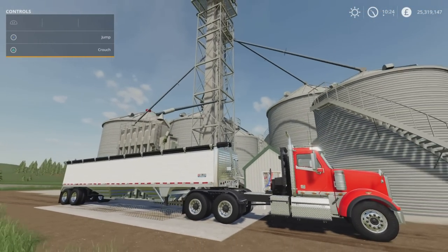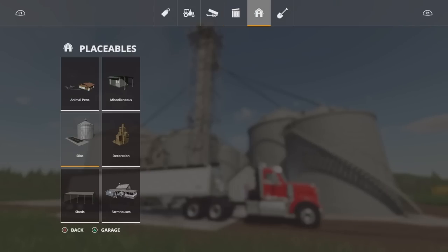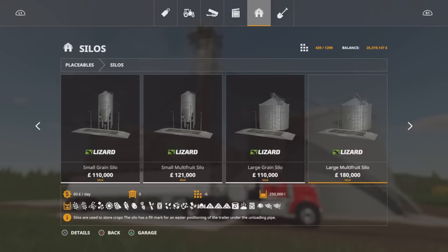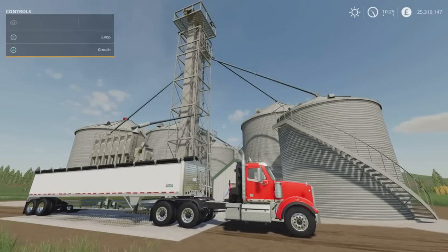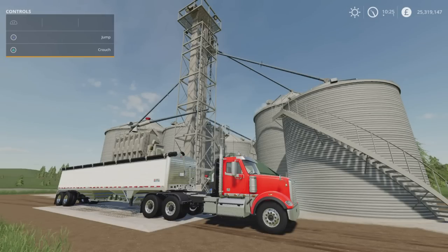You can go for standard silo fill or the manual Millennial Farms style - whichever you'd rather. You'll find this under Placeables. That is how it works. The Millennial Farms Silo is 350 grand but it holds 950,000 litres of regular crop types - it's not a multifruit silo, but 950,000 litres is not to be sniffed at. I like the options on there.